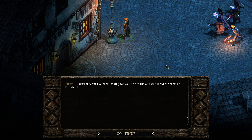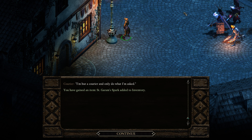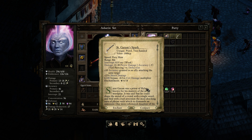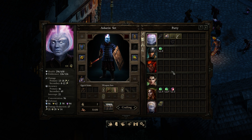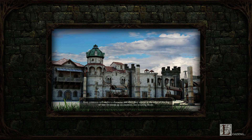Good day to you. 'Excuse me, but I've been looking for you. You're the one who lifted the curse on Heritage Hill. My lady, who wishes to remain anonymous, has entrusted me with bringing you this pistol. It belonged to a dear friend of hers who was lost to the curse. For your part in reclaiming Heritage Hill, my lady wishes you to have it — may it serve you well in battle.' The pistol is actually kind of nice: 6 DR bypass, shock damage, and it adds accuracy to other party members attacking the same target. It's a really decent pistol.